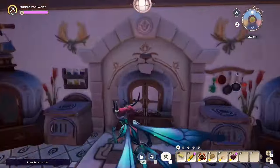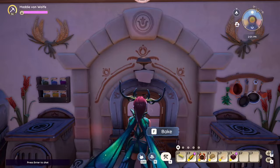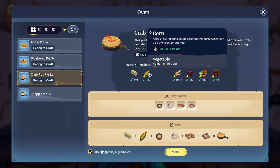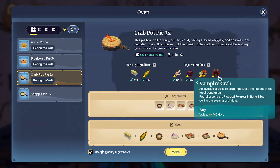Let me show you how the crab pot pie works — it comes from the oven. What you need is some butter, some corn to start, some wheat, an onion, and a vegetable. Here it's preferred to use a potato because that gives the highest value. We tend to use vampire crab, however you can also just use the spine shell — it is a jump in value from 120 per dish to 175.